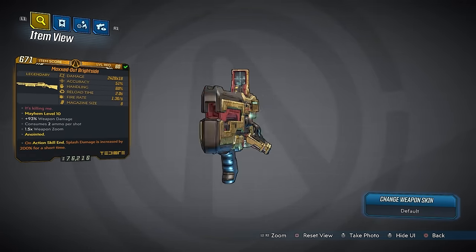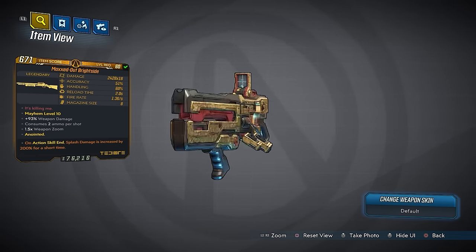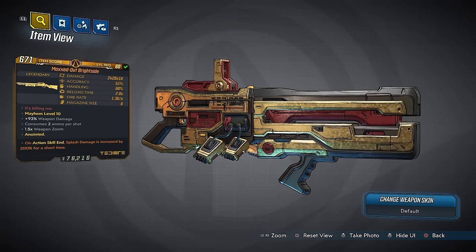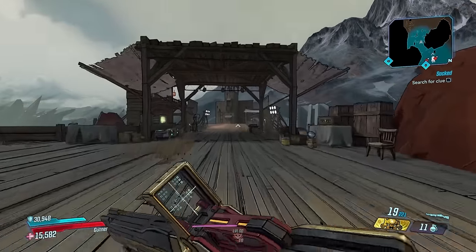The red text is 'It's Killing Me,' and the name plus the red text obviously makes this a reference to 'Mr. Brightside' by The Killers — really cool, very catchy song. This one also features 93% weapon damage that is already factored into the damage up top. It does consume 2 ammo per shot, and the anointment I got is on action skill, splash damage is increased by 200% for a short time.